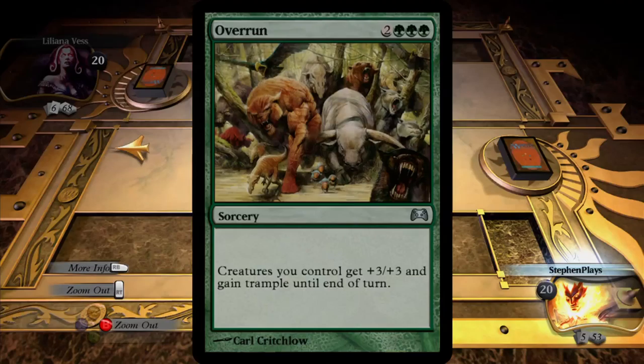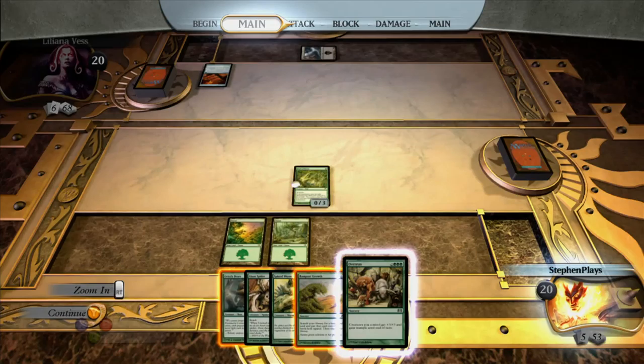Let's get the Force in there - this is Overrun. It costs 3 forest and 2 of any color. It's a sorcery: creatures you control get +3/+3 and gain trample until end of turn. Trample - I can't believe we're already on this episode and we haven't seen trample. Whenever two creatures attack each other, let's say I have a 10/10 creature and I swing with it, and let's say I'm fighting Chandra - she blocks with a 1/1 Raging Goblin. I'm going to do 10 to its 1, it's going to do 1 to my 10, the creature dies, but that's it. Now if my 10/10 has trample, I do enough damage to the defending creature to kill it, and all the excess damage gets poured over onto the player. So if I have a 10/10 and she blocks with a 1/1, I'll kill that creature and then do 9 damage to her. It is sick nasty. I really hope we get a chance to use it this battle.